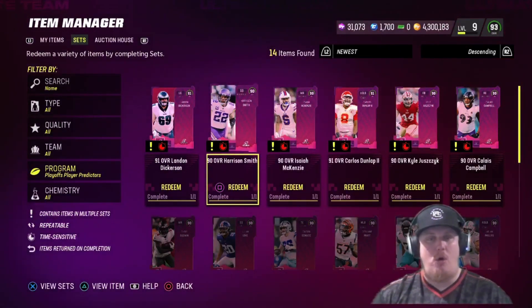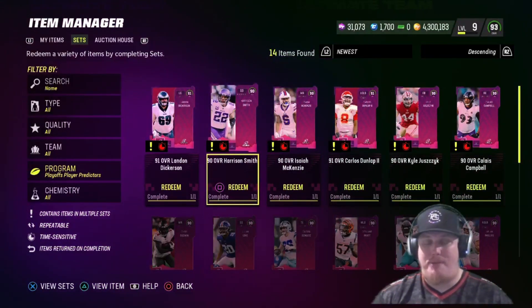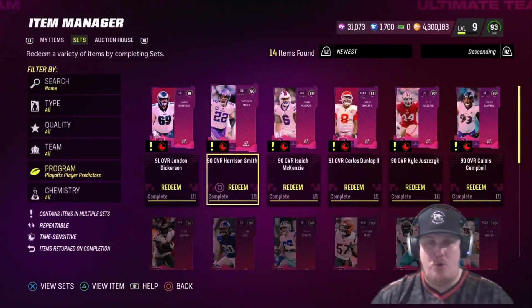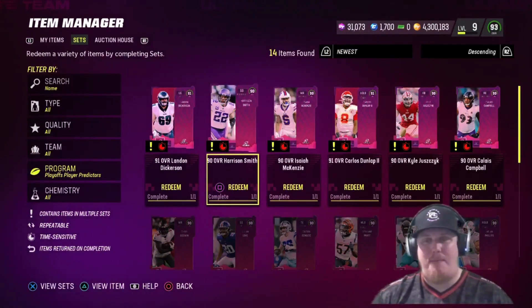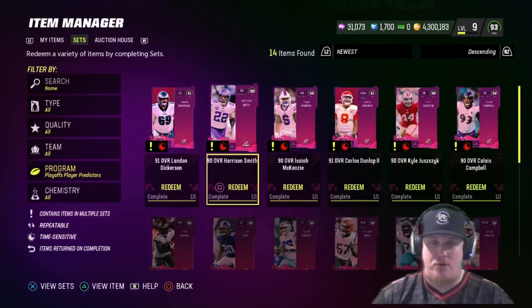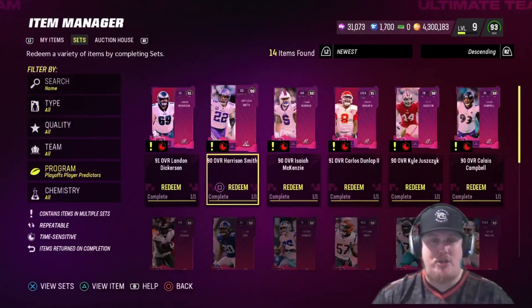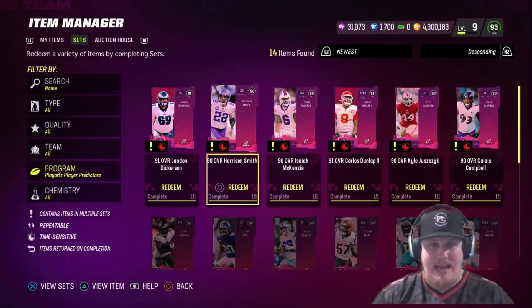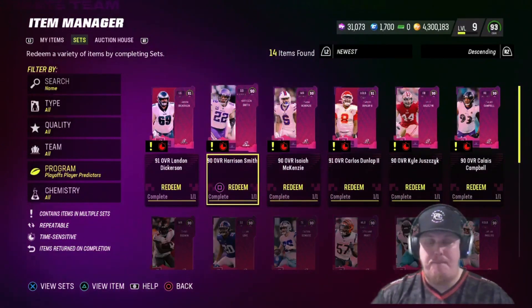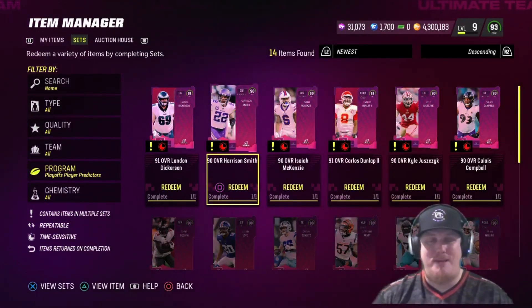Let me know in the comments — are you going after any of these predictor players? Are you trying to bring them to your squad because you're running a theme team, or just because that's a player that fits the way you play MUT? Personally, I don't think there's any of these guys I'm going after, so I'll be looking to get 35,000 coins for each predictor token I can grab and really rock out and add coin to this binder. That's it for this video — hopefully you guys are all prepped and ready to go for the NFL playoffs.